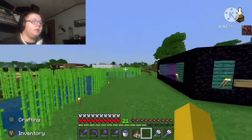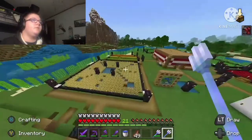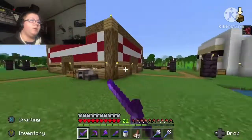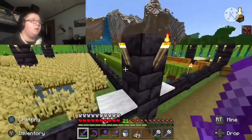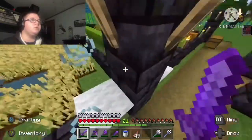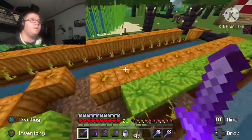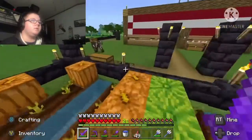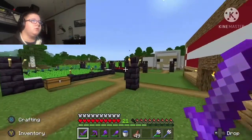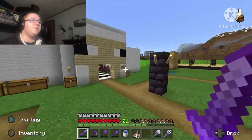We have the sugar cane farm, and over here is where my farms are. We have the wheat farm — this used to be all hills, I had to get rid of hills over here. Stuff keeps jumping in here, it's so annoying. Pumpkins and melons, carrots, beetroot, potatoes. And nether wart.